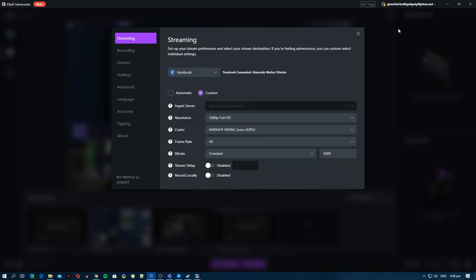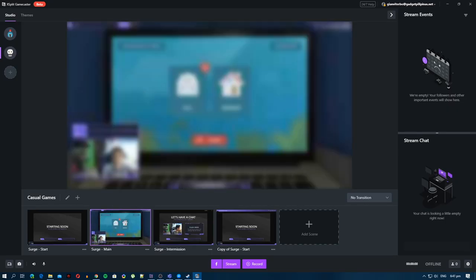If your internet connection isn't that stable, you can still try — you can tweak your bitrate and resolution settings via XSplit Gamecaster. It's actually very easy to do as you can see in the video right now. That's how flexible and user-friendly this free tool from Split Media Labs is.